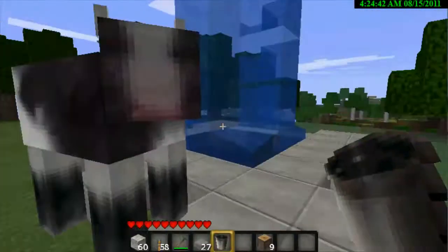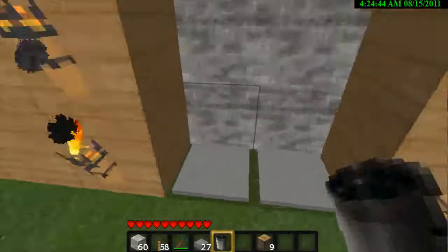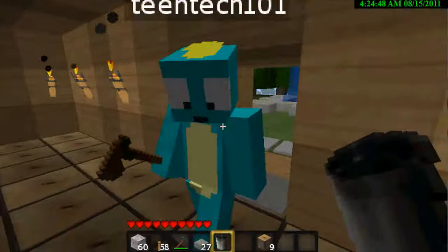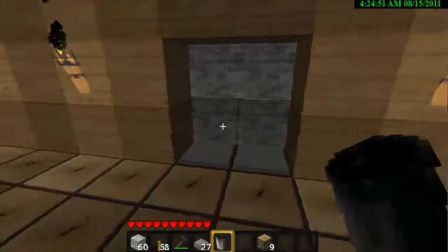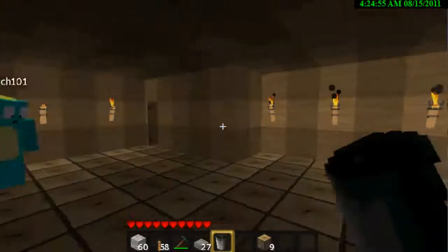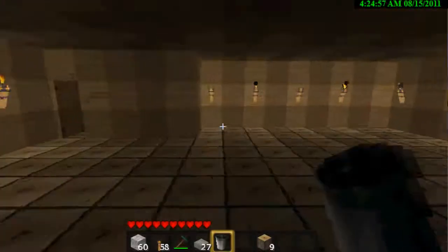Here's our home — obviously a big box. We've got the piston doors up front, and if you haven't seen that you can watch that in our last video. I meant to do a separate video on how to do that anyway.